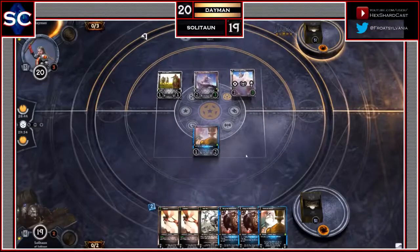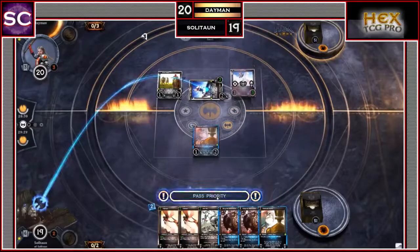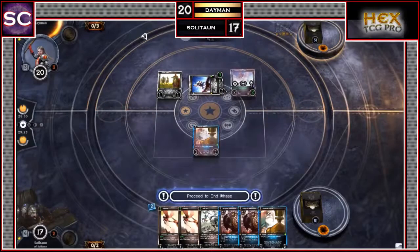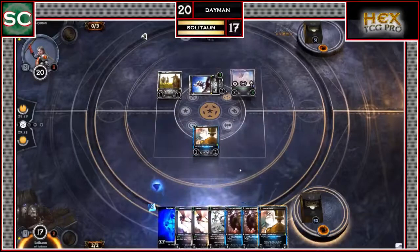Daemon's turn: drops another Shard and puts the Spiritcliff Cloudknight out, which is now a 3-3 troop. It already had Steadfast, or it would have gained it from the Mariner anyway — so it's a 3-3 troop with Steadfast, Flight, and Life Drain. Soliton takes 2 damage from the Mariner and lets it go through, so he's down to 17. Turn 3, he draws another Sapphire Shard and plays it immediately.